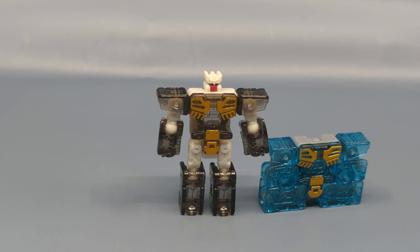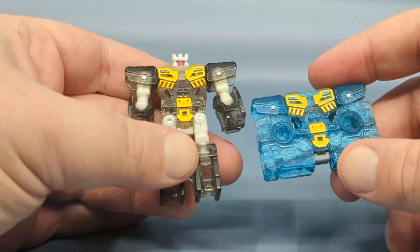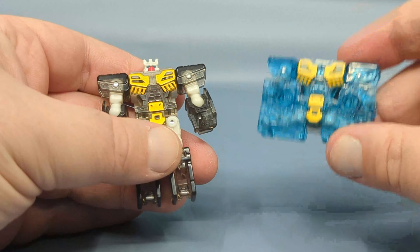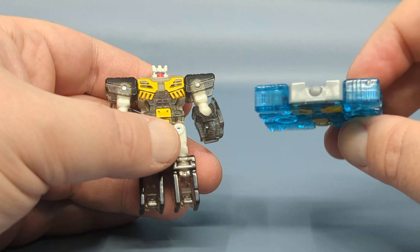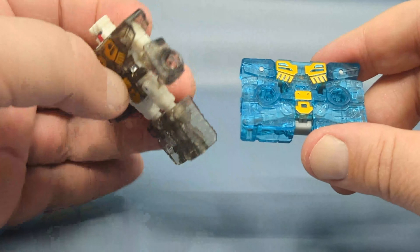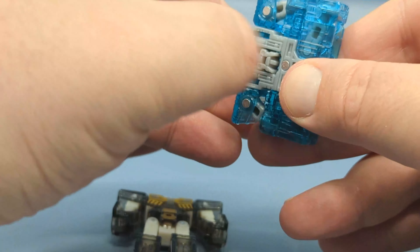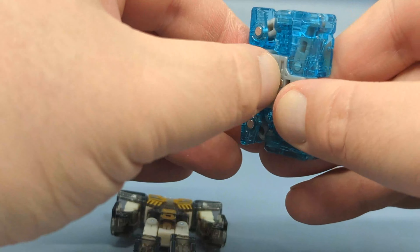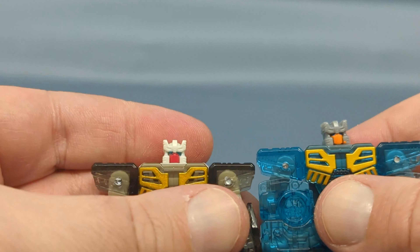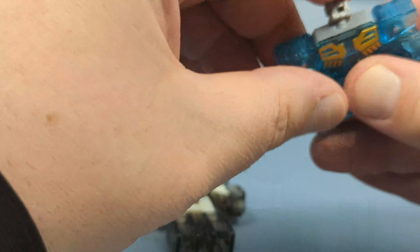Before we get into the robot mode comparisons, I'd be remiss if I didn't show Rewind and Eject together. They're not even really repaints — they're just molded in different colored clear plastic. That's one reason I haven't transformed Eject, because I really don't want to fiddle with the clear plastic too much. The transformation is exactly the same, same layout. Checking now — the heads are the same, just different colors.